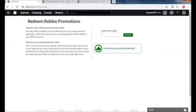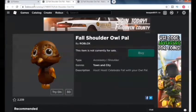And there we go — promo code successfully redeemed! It will now be in your inventory and you will have owned this beautiful little creature. It's very well made actually, I really like it a lot, especially the wings that have the feathers on it. The eyes are so cute.